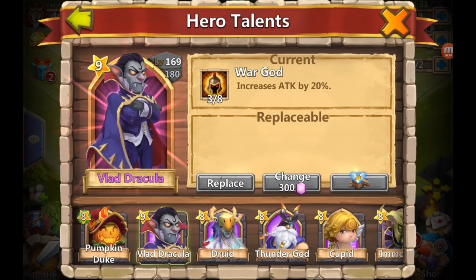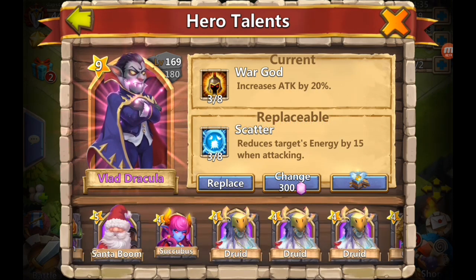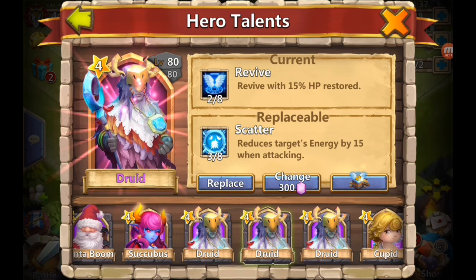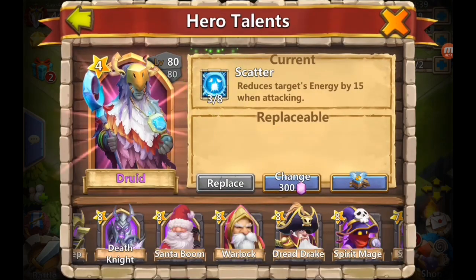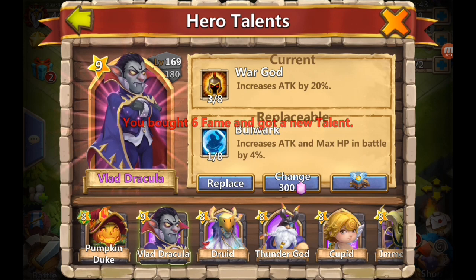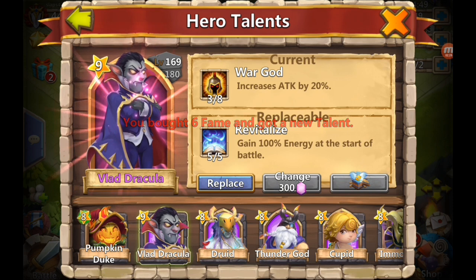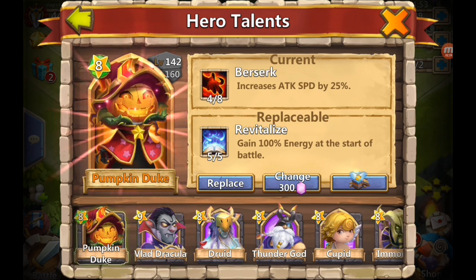Berserk - what are the options? I think I'm gonna actually replace this on a champion because champion three out of eight actually does something for him. Oh, we got three out of eight scatter - let's go ahead and actually replace this Druid. Let's go back on the Vlad. Oh revitalize - what, five out of five revitalize?!